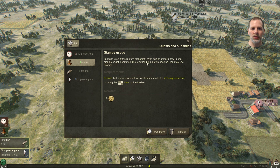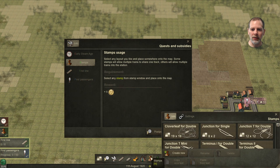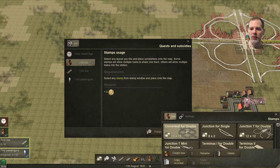It says to make infrastructure placement easier, you may use stamps. Enter construction mode by pressing the spacebar or using that icon. We're going to construction mode now and we're going to select... it's a rubber stamp. You can select any stamp and put it on the map. You can make roads too, I guess — that sure looks like a road to me.